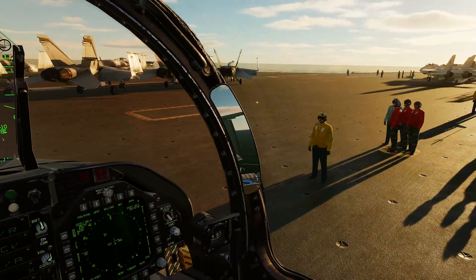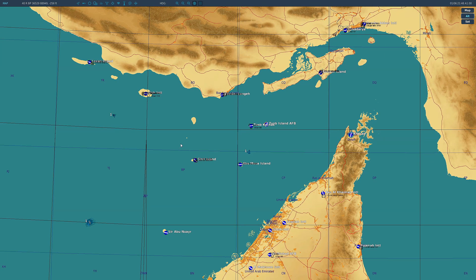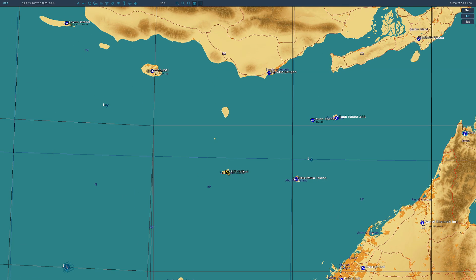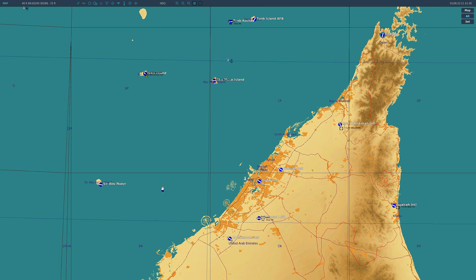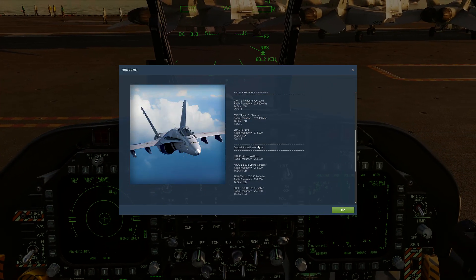That's how you use a land TACAN. To check whether an airfield has a TACAN, click on the little blue information icon. If it's dashed out, it doesn't have a TACAN. If it does have one, it will show the TACAN frequency. Not all airfields have a TACAN, so keep that in mind — you won't be able to use TACAN to navigate everywhere.